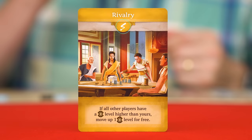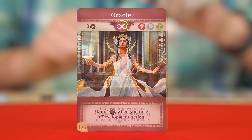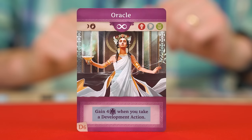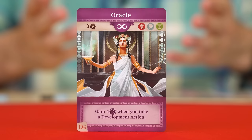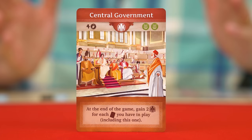There are three main types of politics cards, distinguished by their color and symbol. A yellow card has a lightning bolt — as soon as you play it, you resolve its effect as much as you can, then leave it face up for the rest of the game. A purple card shows an infinity symbol and has an ongoing effect that remains active for the rest of the game, resolving whenever its condition is fulfilled. A red card with a victory point symbol has an end-game effect that does nothing until the very end of the game.